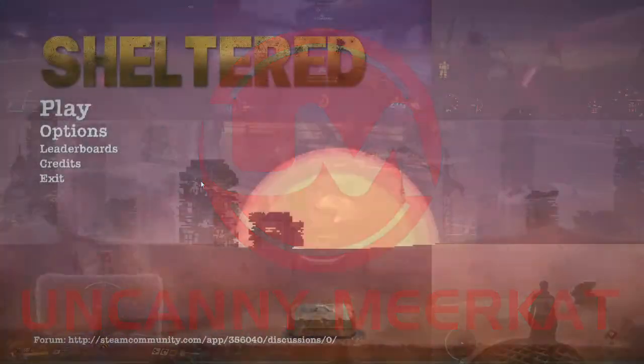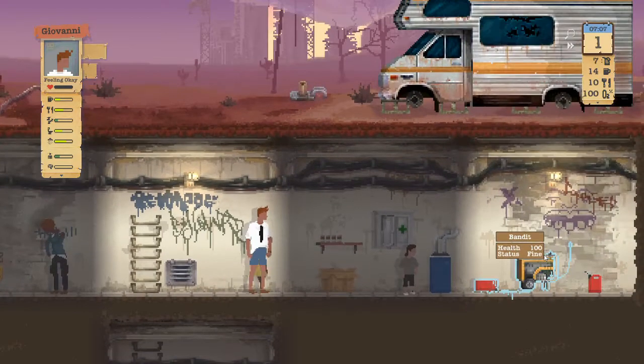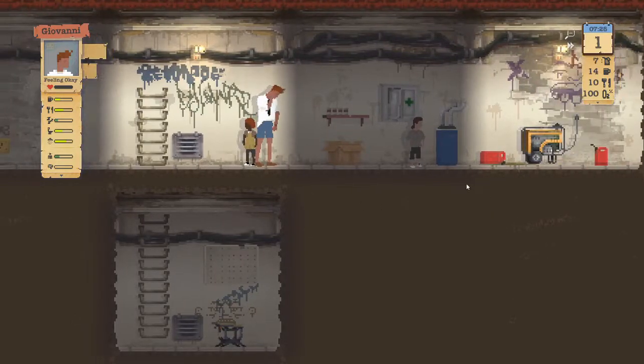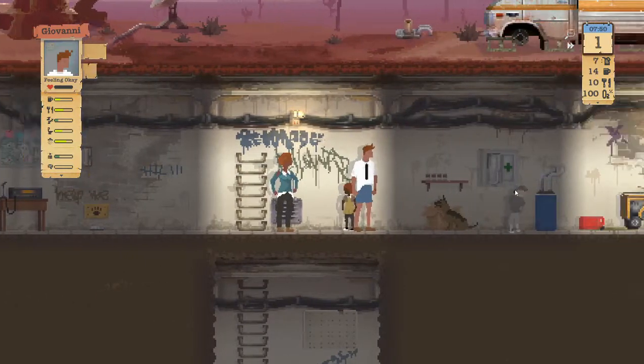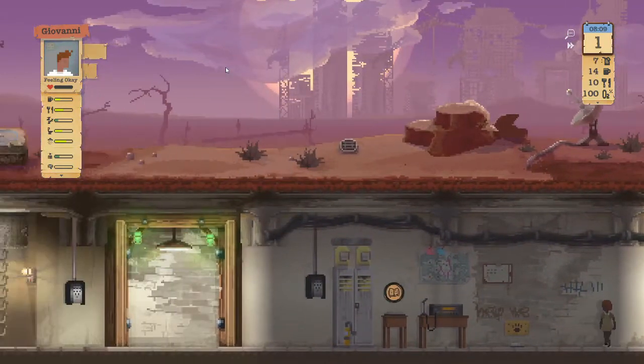Hey there guys, I'm Kenny Meerkat here and in this week's Late to the Game I'm going to be playing Sheltered. This only came out a year ago but when I saw it come out I thought that would be cool to play, and it's only until now I've had the opportunity. So let's give it a go. Welcome to the Meerkat and their lovely lovely home with lots of graffiti and some grime. Let's see what I can do to keep them alive in this post-apocalypse.